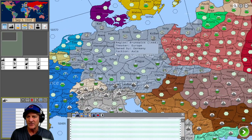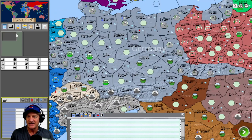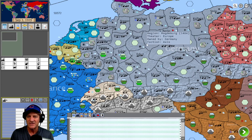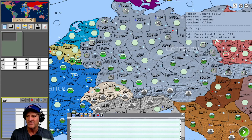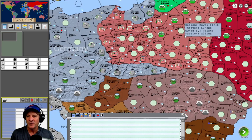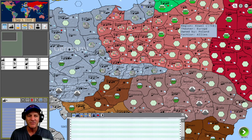We zoom right in on Germany and can see it's carved up into a number of different provinces and areas, each with a lot of different historical artifacts, production, and elements factored in. We can see Poland — our first target — over to the east. Before we invade, let's do an overview of some of the game's features, because there's a lot here.